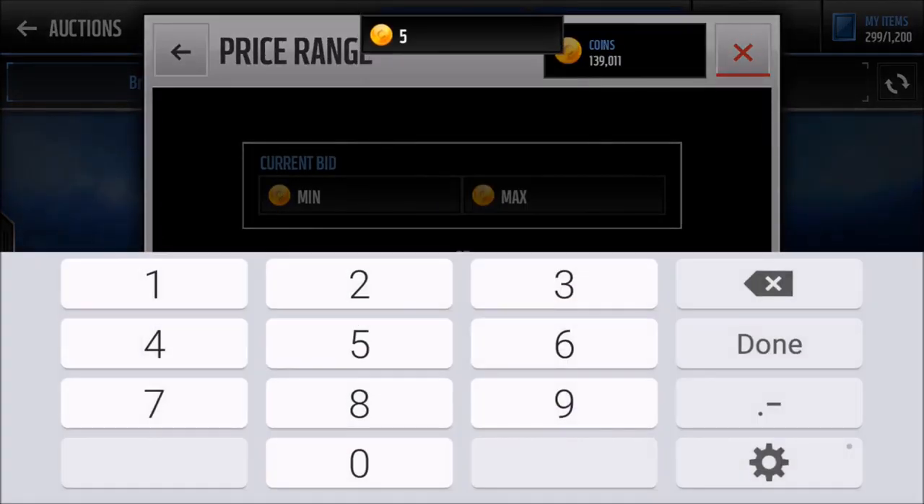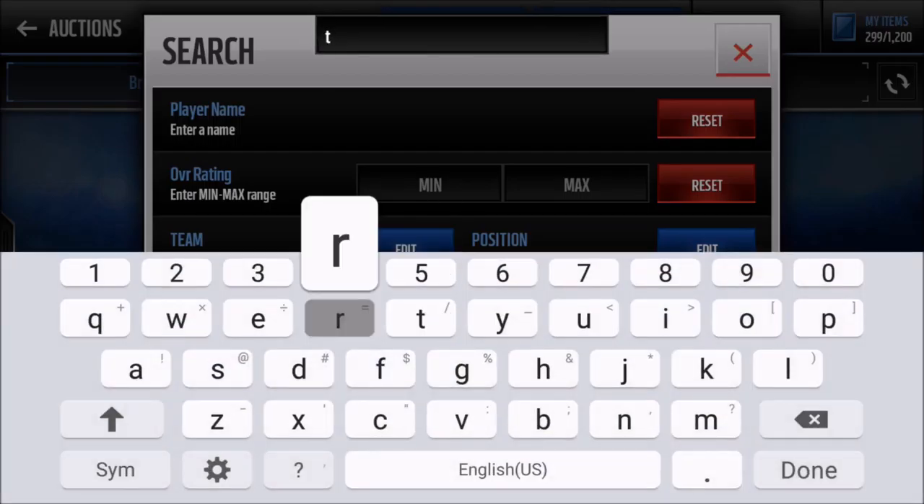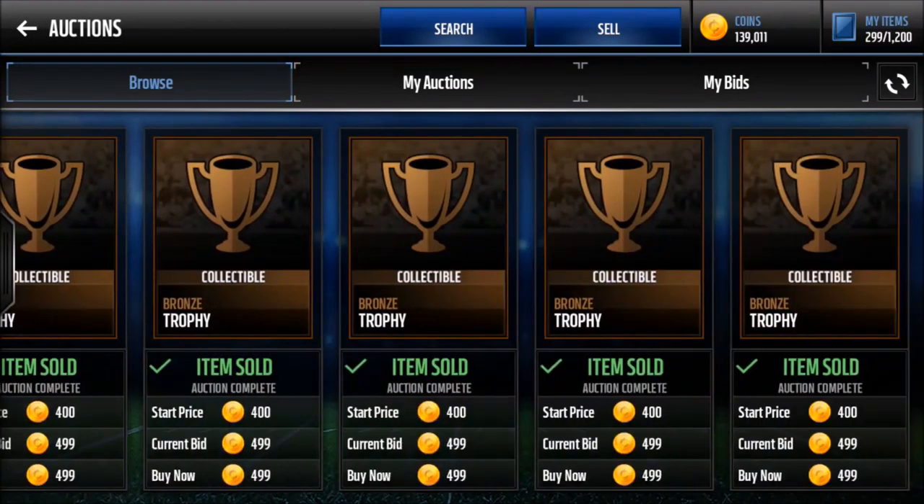Look at how much bronze trophies are worth — you'd think they'd be worth around 1k, and they are worth 1k, and these will sell. One filter I've been thinking of is simply bronze trophies for 500. This is not the most lucrative filter in the world — if you buy five of these you're only going to make like 2,500 — but if you only have a couple coins, this is a really good coin making method to start.